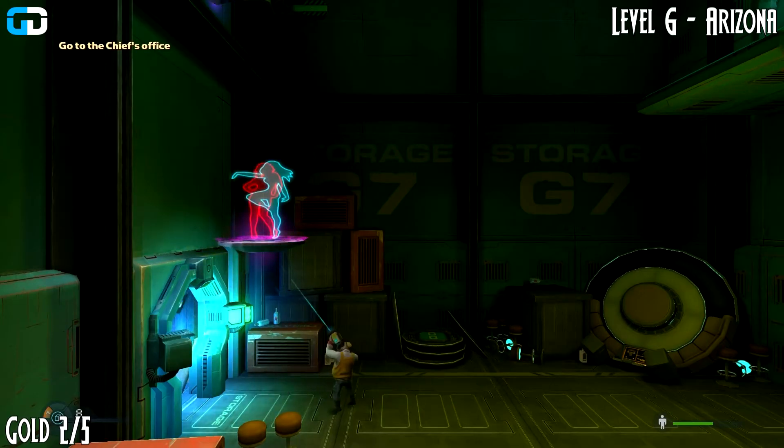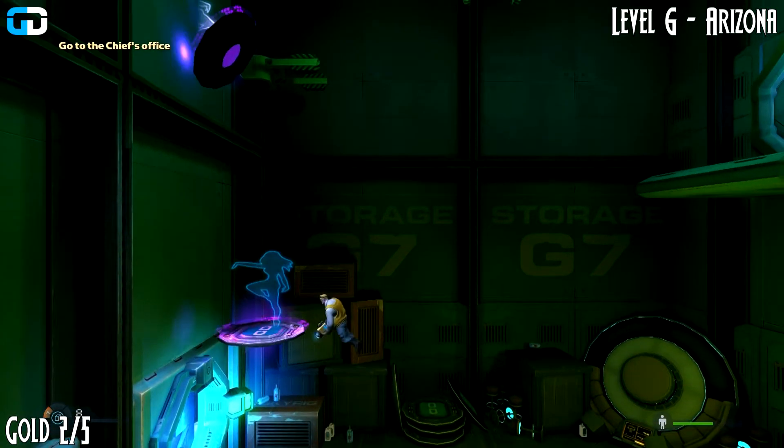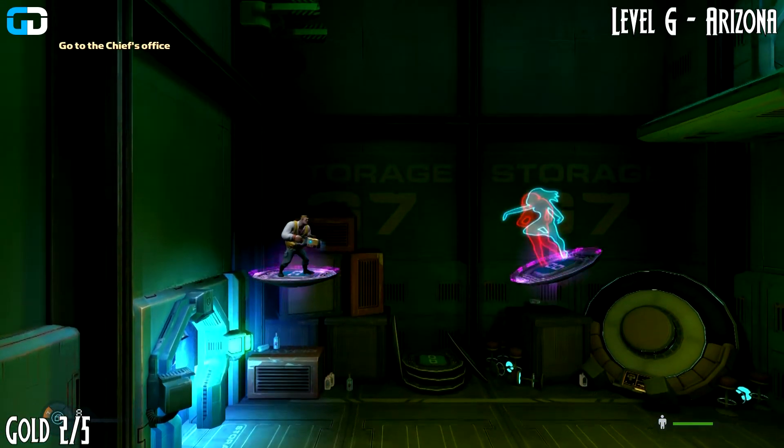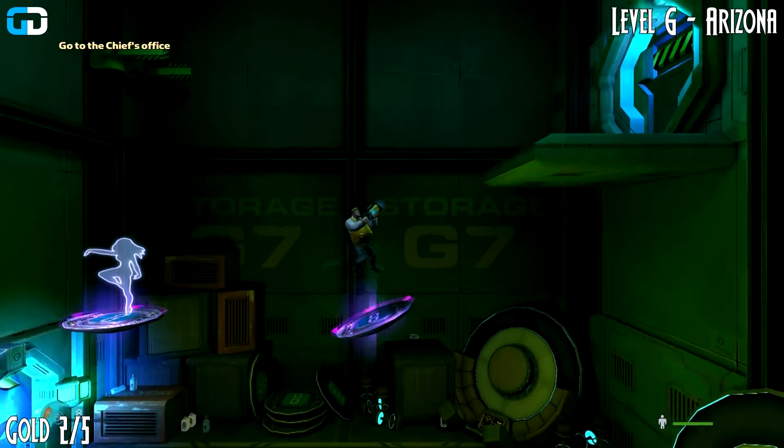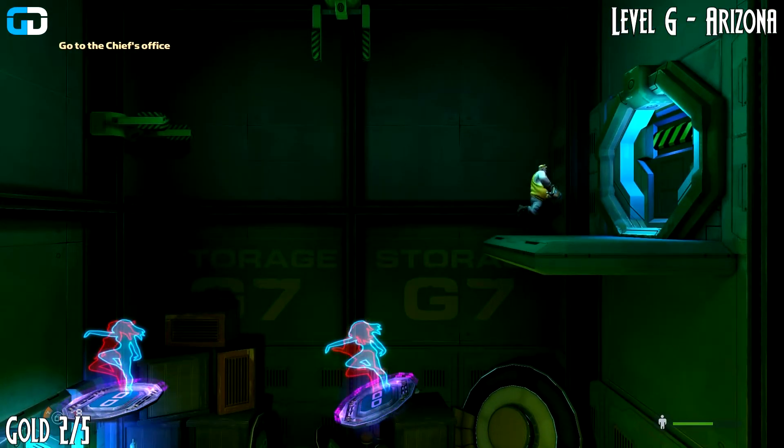Gold two. These are — I'm not sure what they call them — the dancing gal platforms, and you need to use them to get to this door here. Story related, cannot be missed.